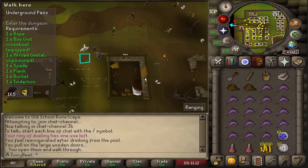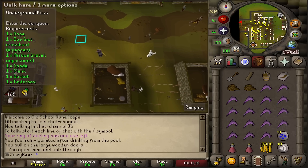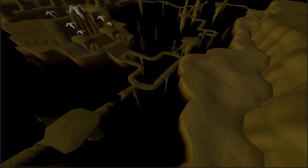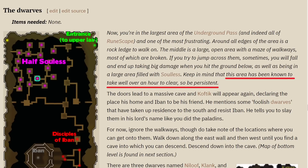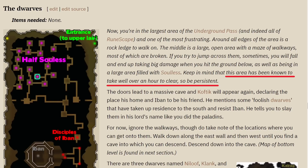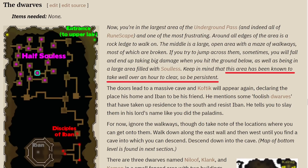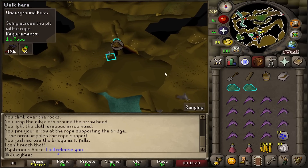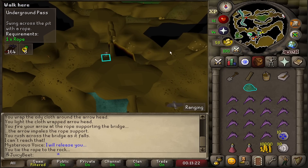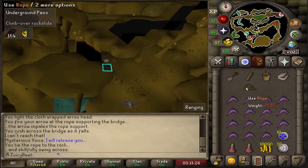Now it's time to tackle the infamous underground pass. For those of you who aren't aware, the underground pass is a quest and also a dungeon of the same name. The reason it's so infamous is because there's a whole bunch of agility obstacles and failing them can do a fair bit of damage and it also resets your progress at quite a few points, so it can take a long time to finish if you're just very unlucky. Obviously the higher your agility, the better it is. We're kind of at a mid-level agility, so not ideal, but fingers crossed — let's see how we go.